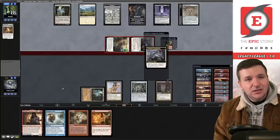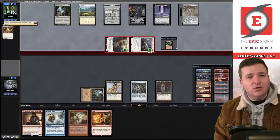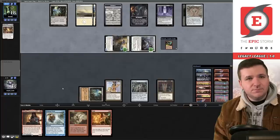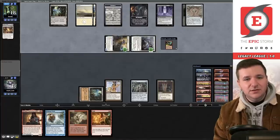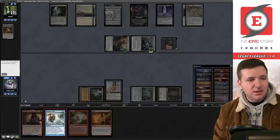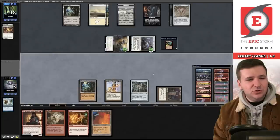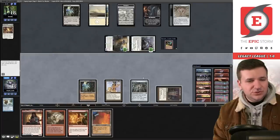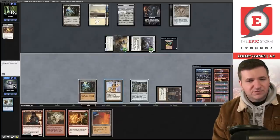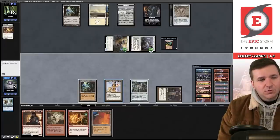They're swinging for ten when they explore — is my Ancient Tomb going to be shut off? Am I dead? They reveal a land so I'm at three instead of two — huge! They pass. We tap the Mox Opal for blue and Echoing Truth the Ley Line. Unfortunately Grim Monolith won't untap. We draw City of Traitors.